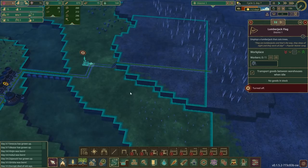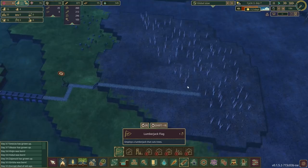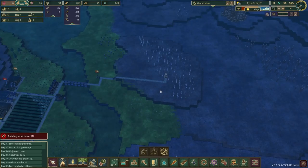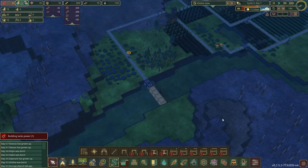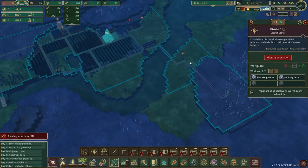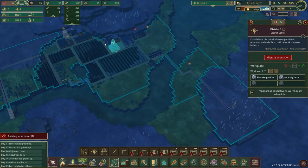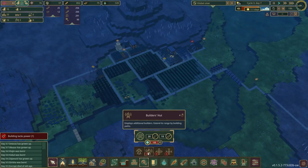I'm drawing out a path and we can get a lumberjack flag in here quite far actually — there are plenty of trees to chop down straight away. Let's pop one in here to make sure we grab every single tree in this area. Now, as we move further away from the district building, the ability for our builders to reach points will diminish. Eventually the path indicator turns from green to deep red — no matter how many materials you have, builders simply won't go for a job that far from where they work.